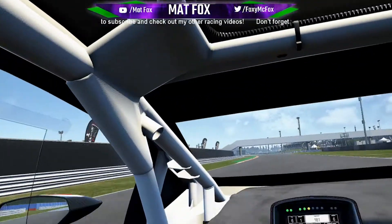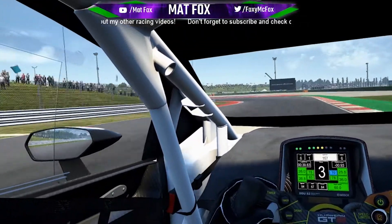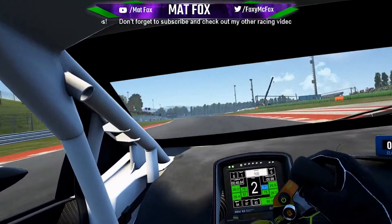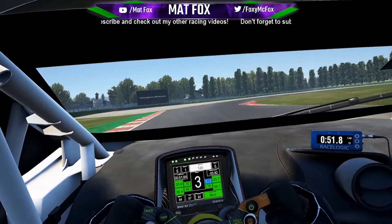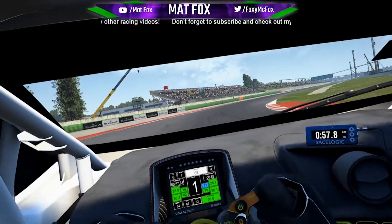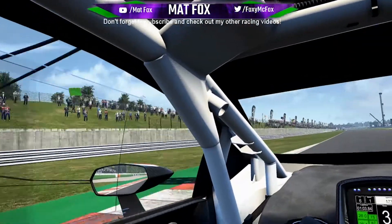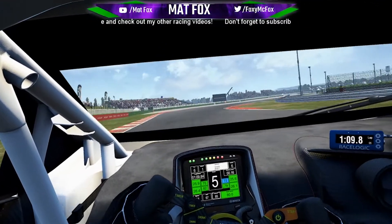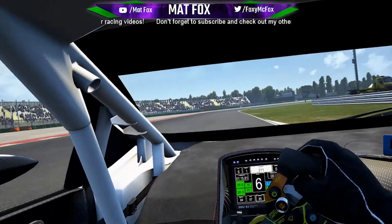The Lamborghini is a lot harsher on the kerbs than the Bentley. The Bentley is a lot more forgiving, which is why I want to do the Bentley at the Nürburgring. Inside the car looks fairly pretty, but considering this is an Unreal Engine game, the outside in VR needs a lot of work — a lot of work indeed.